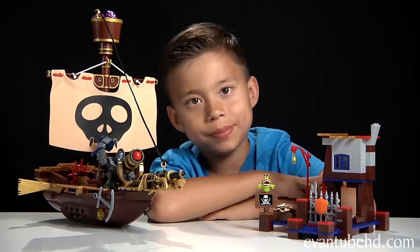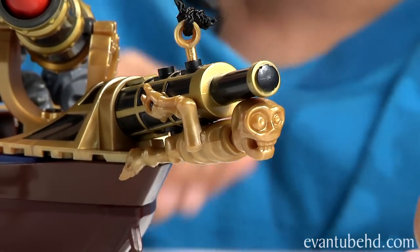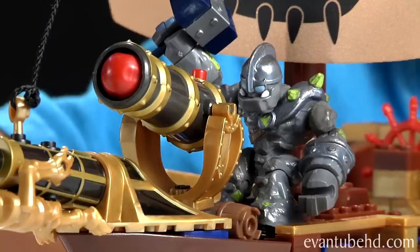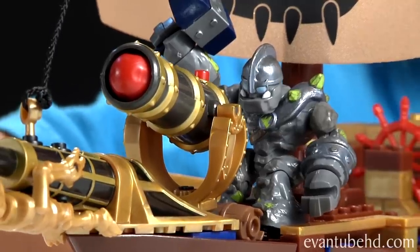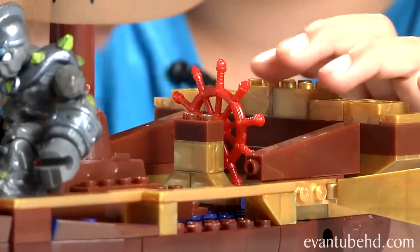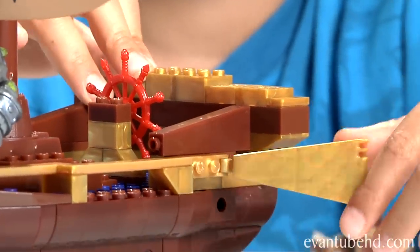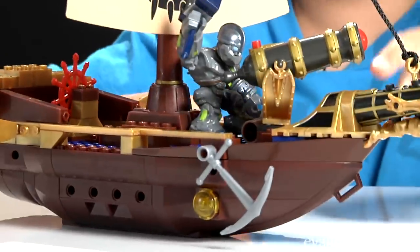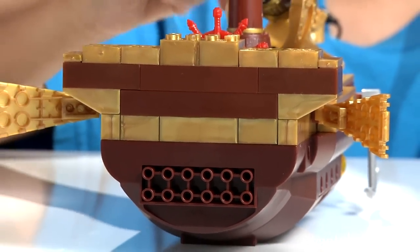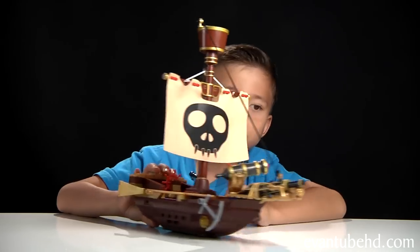Here we have the completed ship and the completed mini dock. Right here on the front we have a skeleton statue — he's hanging on. Right above that we have a cannon. Let's shoot it! We put Crusher here, but I think he stole the ship from the enemies. Up there, we got Cinder in the crow's nest. Here's a steering wheel — you can turn it. Right here is a little wing that you can move, and there's one on the other side. We've got a little anchor you can move around. Here's the back of the ship. Here we have the sail and it's collapsible — you can take it right out.